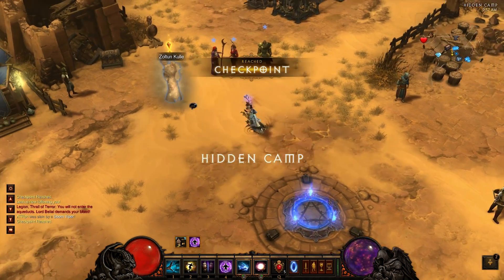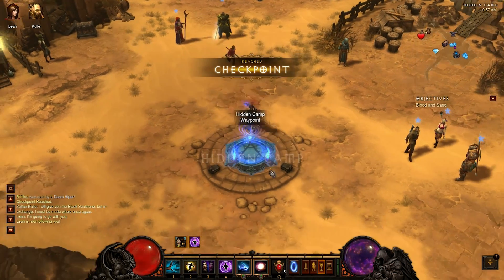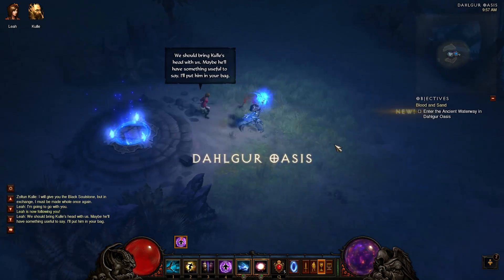Once you're in the game you're going to want to go up to Zoltankul and pick up the quest. You can press escape to skip that dialog, and then just go to the Dalgor Oasis where you should have Leah following you by now.